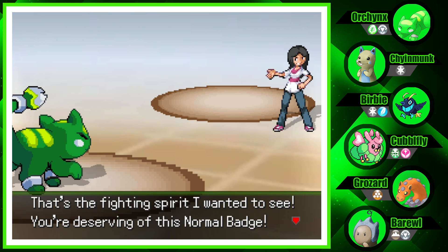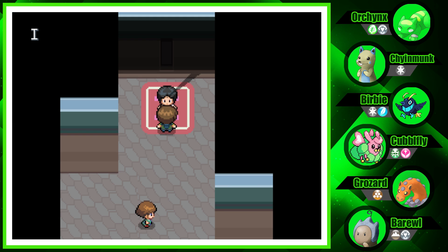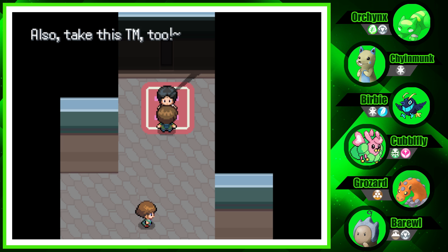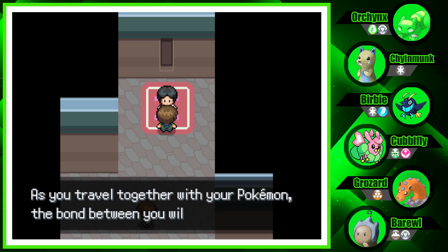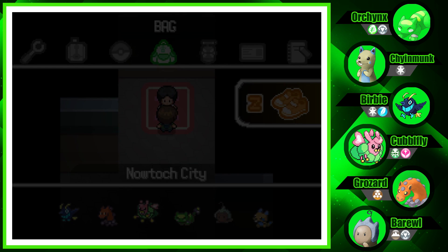That's the fighting spirit I wanted to see. You're deserving of this Normal Badge! We got 1200 Pokedollars. Maria says: 'The spirit you showed in battle reminds me of when I was just starting out. Try and hold on to that determination and I'm sure it'll take you far. And take this TM too.' We got TM27 Return!